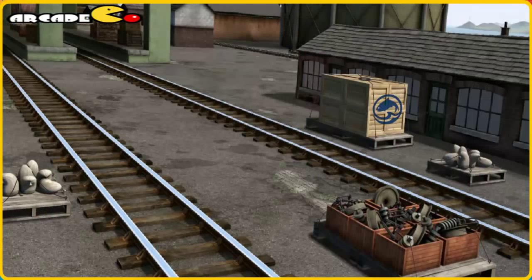Thomas and his friends have many deliveries to make. James must deliver the engine parts to the steamworks. Show Cranky where the engine parts are.